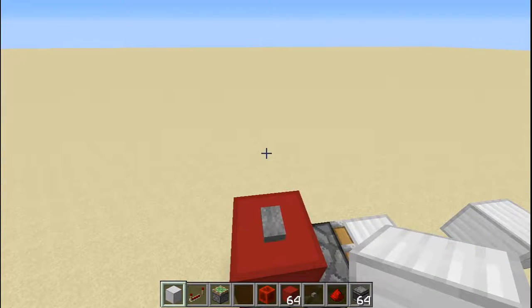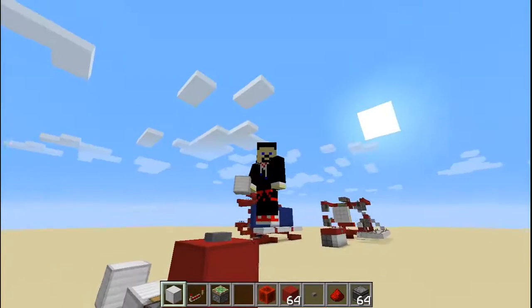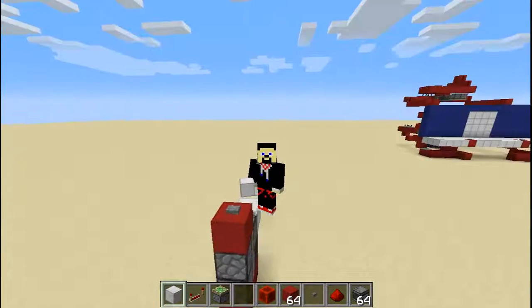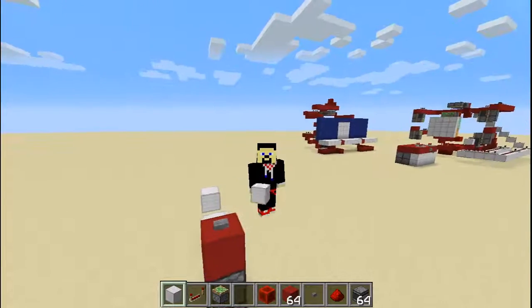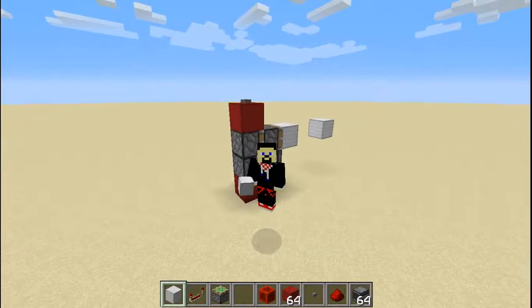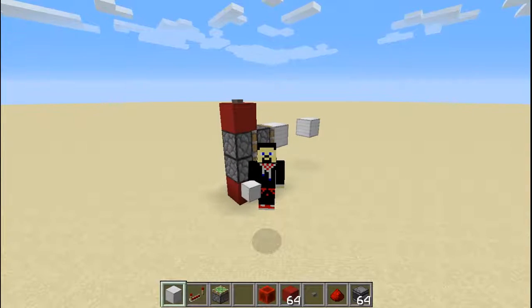Now let's go to the triple piston extender, because this triple piston extender is so small — as well as this double piston extender. As you can see, the double piston extender is so small. That's just four blocks — four blocks, that's all you need. You just need four blocks to build a double piston extender using observers. Observers are a lifesaver.